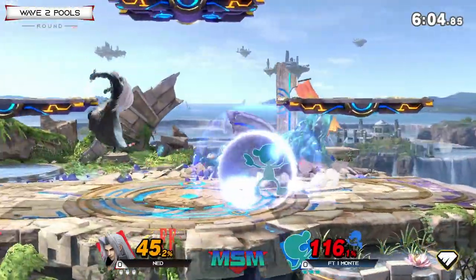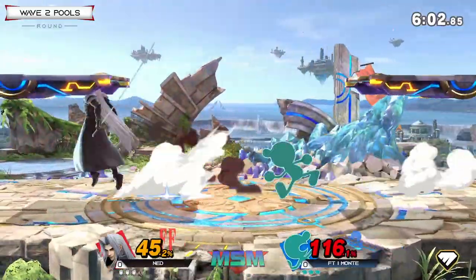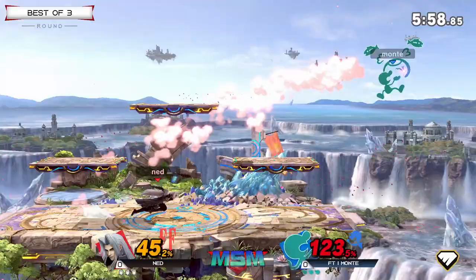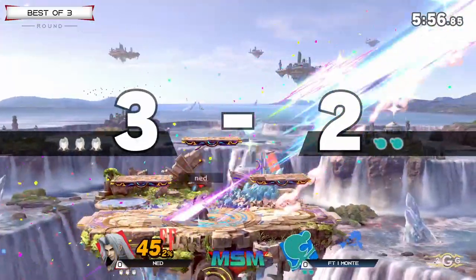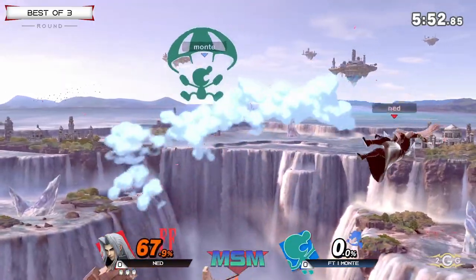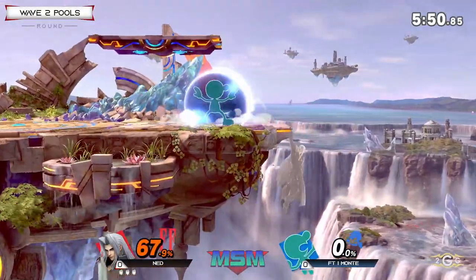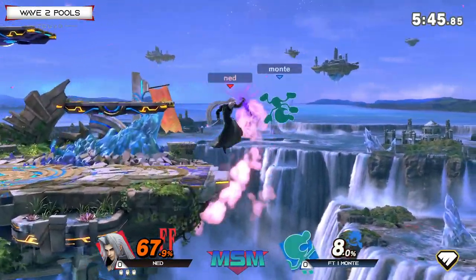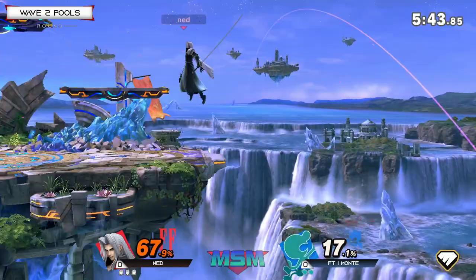Sephiroth is a very different beast, and I love the up-B from Ned — just a great move to get out of the corner. With Sephiroth it does cross up shield, so just a really quick back air that finds the mark. Ned only at 45% without the wing. The wing is not out right now — this is baby Sephiroth. Still a strong character without the wing, in case you guys didn't know.